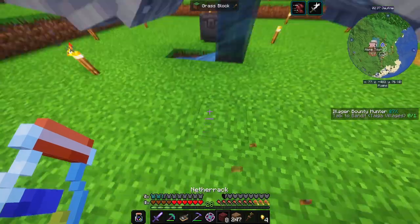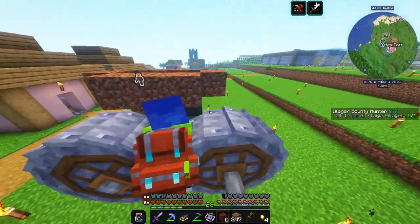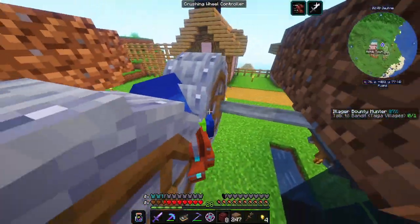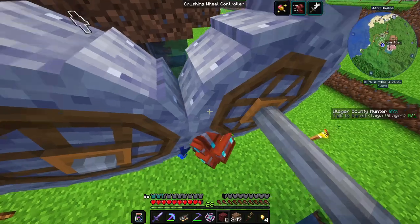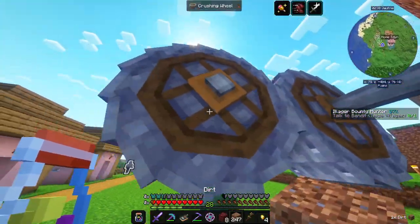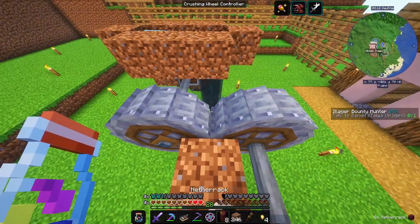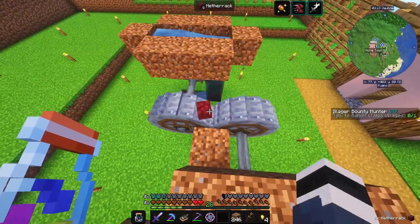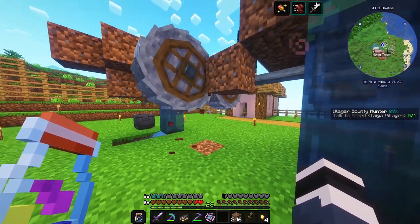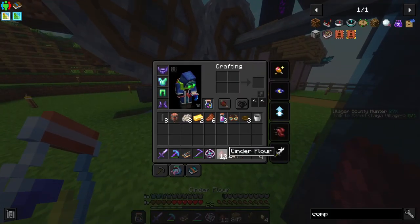Let's put the items in there — oh it's crashing me! Oh no, how do I get out? Oh no, this is not good — not an expected outcome. At least it doesn't break my armor. Okay, pro tip: don't get into the crushing wheels. So if everything is set up correctly, when I throw netherrack in there it should grind it up. Oh yeah, it is working! Amazing — and there we have it, cinder flowers.